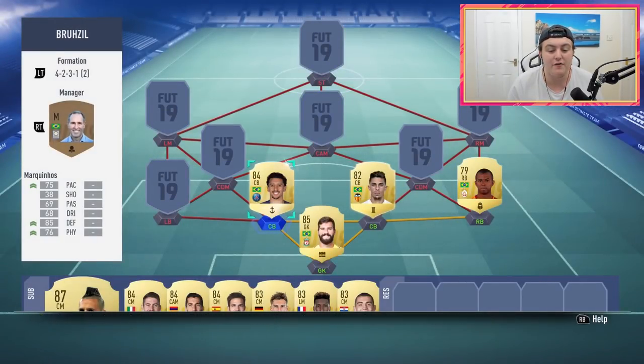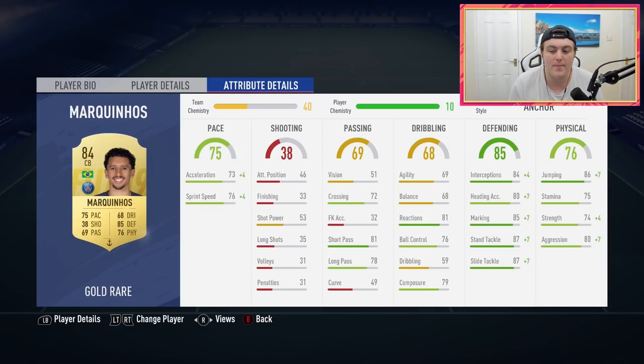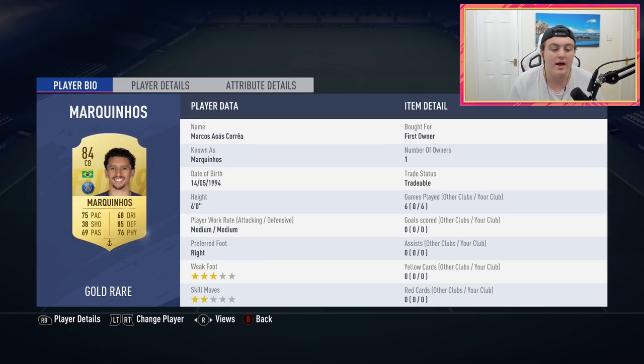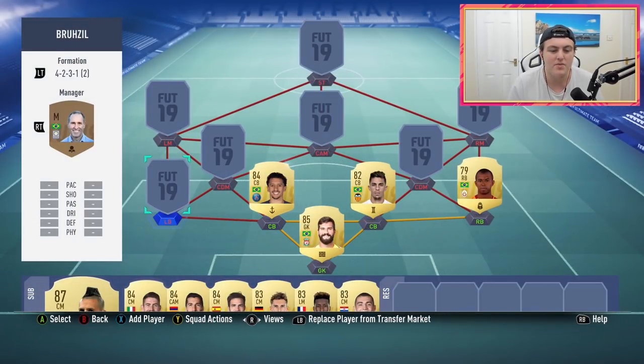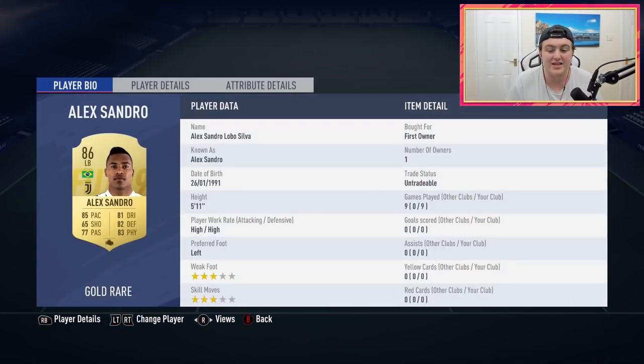On the left we've got someone a little bit different — we've gone with Marquinhos. He's a little bit shorter and less physical, but he's a lot better at passing and dribbling the ball out. He feels more technically gifted than Gabriel Paulista. At the left back spot we have got the untradeable card we packed — Alexandro, who is incredible. One of my favourite left backs, he feels absolutely insane. Really solid stats, really quick, very strong, very good at dribbling and defending.